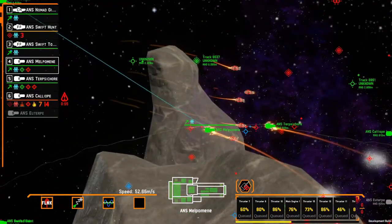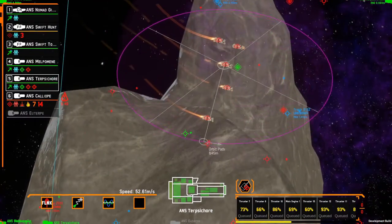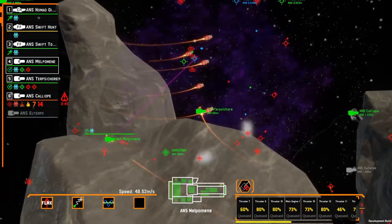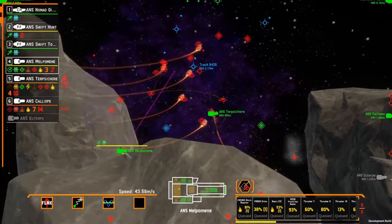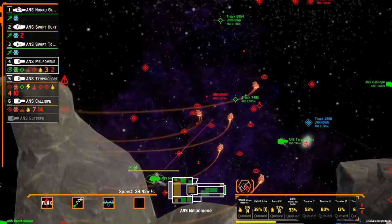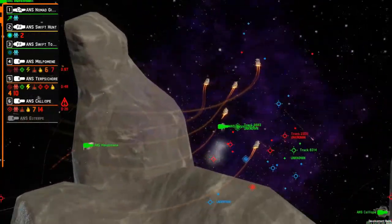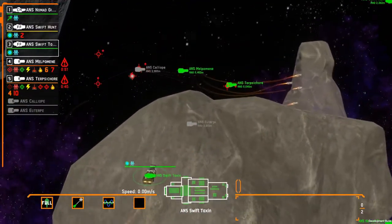For a long time, you could just set flank speed on your ships and there was no reason to ever not do that — they'd get more engine power and a 120% higher top speed. Obviously having that be unlimited is a bad thing, so now having your ship set to flank speed will gradually damage your engines. This damage is on a per-thruster basis: every second a thruster is firing, there's a percentage chance it will do a small amount of damage to itself. This opens up opportunities for modifiers — for example, the corvette, being a fast attack ship, has a base modifier that reduces the probability of thruster damage at flank speed.